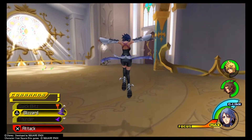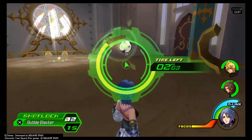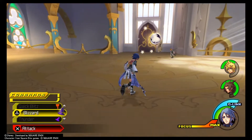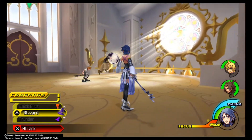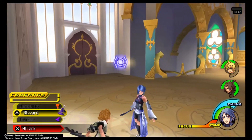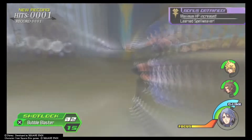We must attack in Land of Departure. Terra and Ven can kill most of the enemies that we fight, but Aqua must do the final hit. This is the tutorial so I'm a bit apprehensive about counting Land of Departure. For those of you that are going to stick around and still want to see the madness of this challenge even though it's impossible, thank you.